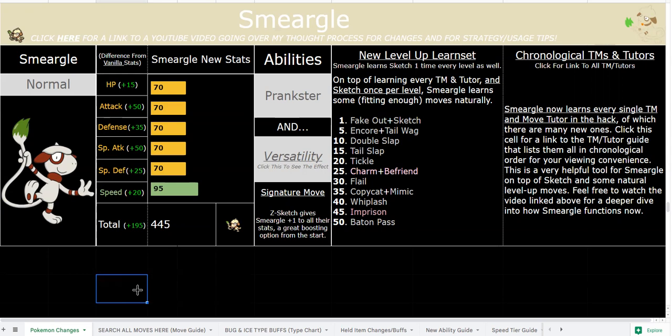He has Tickle, which is really good with Prankster — that's minus one Attack and Defense. You have Charm and Befriend, where Befriend is the special version of Charm — both great with Prankster. You also have Roost and Synthesis for healing via TM and Tutor. Z-Copycat gives plus one to Attack so you can get an early boost as opposed to Swords Dance later on. Z-Mimic does the same thing as Z-Sketch — plus one to all your stats — but it's situationally better because the move goes away after the battle.